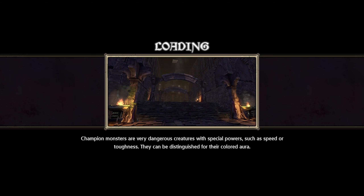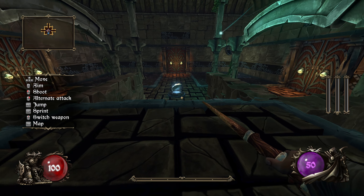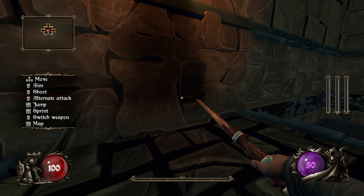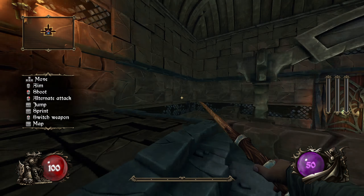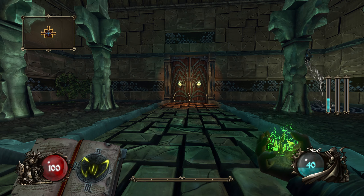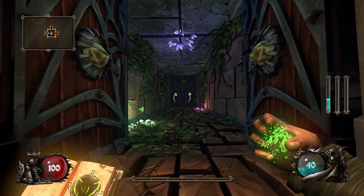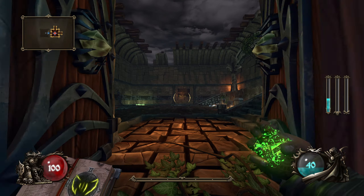I'm going to use some liberal use of the pause and unpause in mid-recording buttons here, just to try and reduce the length of the video. But I'll only do that for floors where we're just backtracking or spending a long time looking for the secret room. We get a spellbook immediately of Viper Fangs — that's surely not bad. We'll start by going left and see what we find.